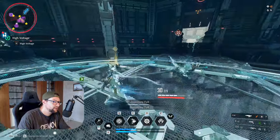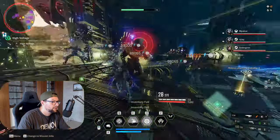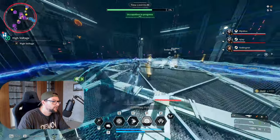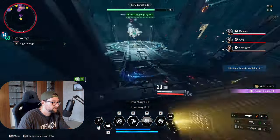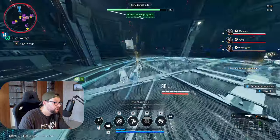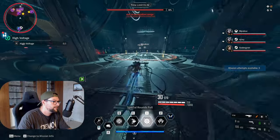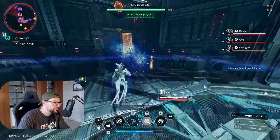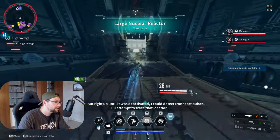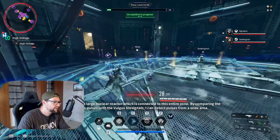Regardless of the specific reactor, I just wanted to showcase this spot. For just half an hour here, I got an insane amount of drops — cooper shards flowing, gold, mods, everything. You just spin around in a circle; in a group this mission completes in less than two minutes, then someone runs to the door and restarts it.